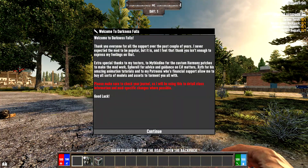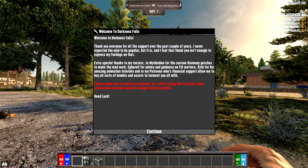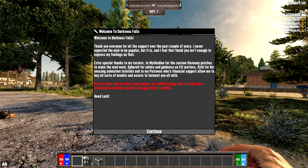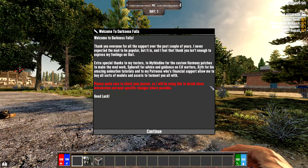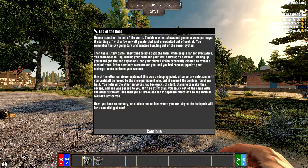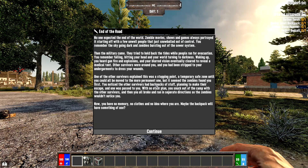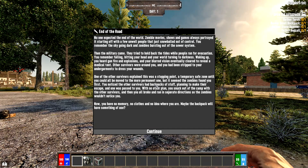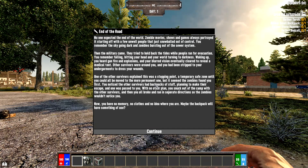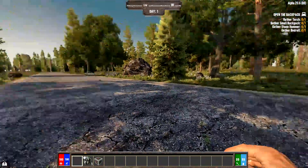When you first start you'll get a dialogue box from the developer Kane, thanking you for playing and your support, and thanking his testers for testing everything and making the patches and mods work. Hit continue and you get the next dialogue box, which is the background of everything that's been going on and how you got to where you are now.